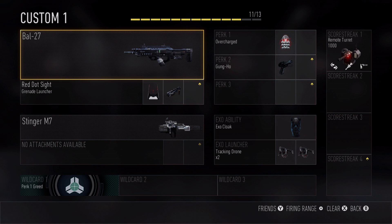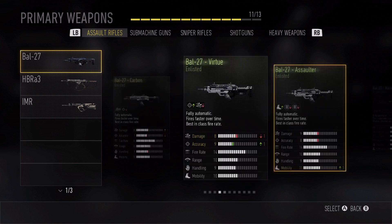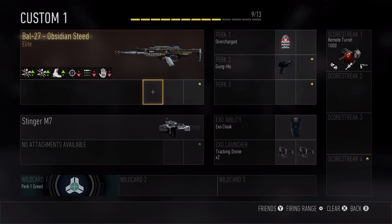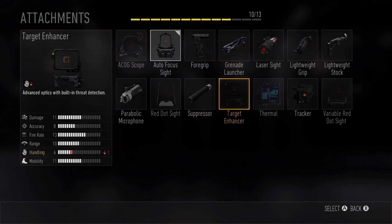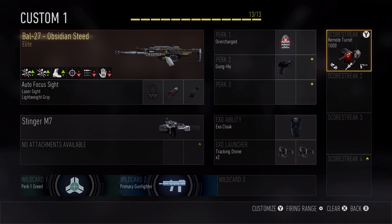Let me show you our new weapons. We have base weapons like the BAL-27, but now through Supply Drops you can unlock weapon loot. Through Supply Drops I've received this super awesome BAL-27 Elite — you can see it has different damage stats, different fire rates, and a completely different stat variation. I can still select all my different attachments, like the autofocus sight, a laser sight, and a light. As soon as you pick a third attachment slot, it automatically equips the wild card — that's a nice little touch.